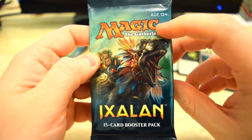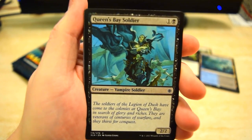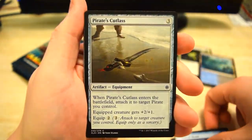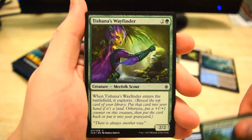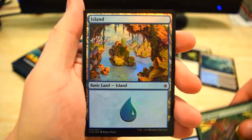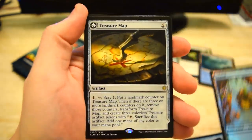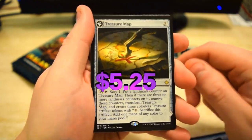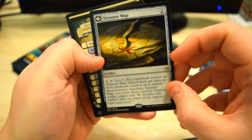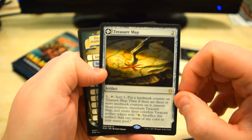Let's get right into the third pack. Stampede, River Sneak, Stomp, and a nice Foil Island. And Treasure Map — let's go! Very good, because last time we opened this I ended up selling it for like three bucks, and then it jumped up in price to like six dollars. So this should be worth right around there as well.